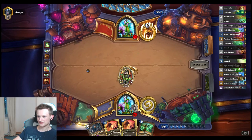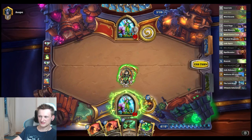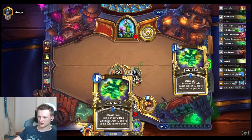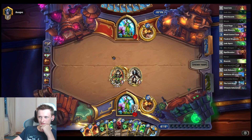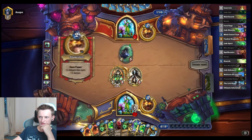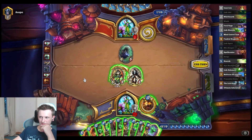He has Infestation for sure — he went for double Nourish ramp so he definitely has it. It just costs 10 mana, so I still have to go for it. If I draw Innervate I will go for the Idols. I can really pressure him now. He goes Infestation — that is really weak. 10 damage... 18... it's lethal.